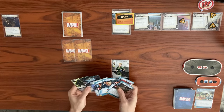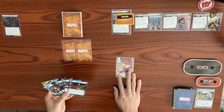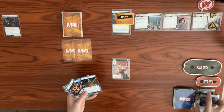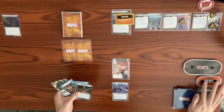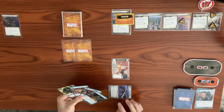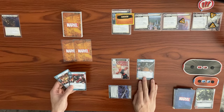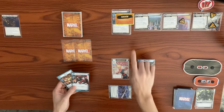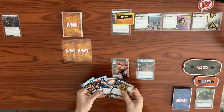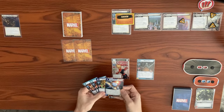Let's flip over first to Captain Marvel. We'll use three resources to play the Quinjet Carrier — we only play this if we have the Avengers trait, which we do as Captain Marvel. We use the Quinjet Carrier to generate a resource, giving us two more to play White Tiger. After White Tiger enters play, draw X cards where X equals the villain stage number, stage two, so we draw two cards.